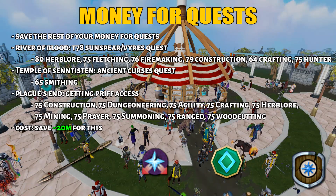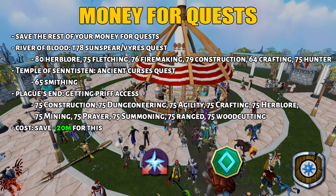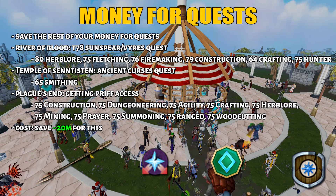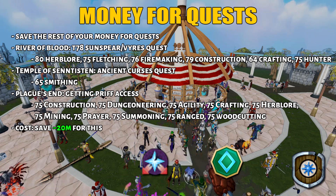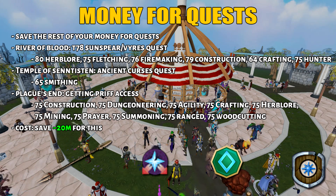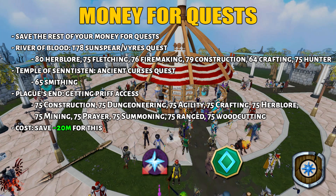Finally, we have the money for quest levels. Quests are just way too amazing to pass up. The most beneficial quest storylines to focus on are: River of Blood, which unlocks the tier 78 Sunspear and lets you make money while training prayer at Vyrewatch - especially useful to fund prayer, herblore, and eventually Invention. Then we have the Ancient Curses quest, as you'll eventually need Soul Split and Turmoil for bossing, plus they help greatly for Slayer and combat. Finally, Plague's End - getting to Prifddinas isn't fully needed immediately, but it's a nice unlock for higher level skilling methods and eventually unlocks the Morvran Slayer Master. Getting all these stats will cost you around 20 million GP.